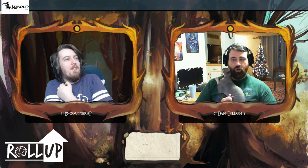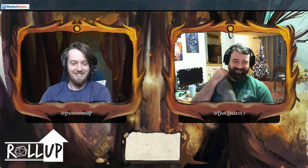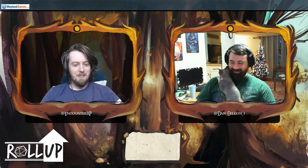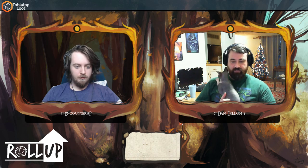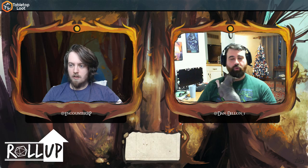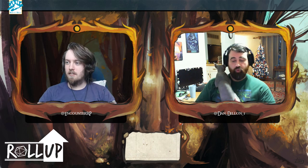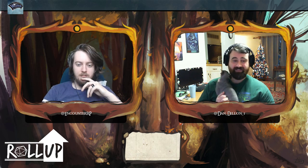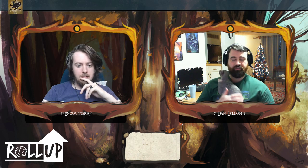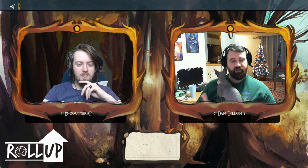We used that for a couple of campaigns back in third edition, and I found it not only created more balanced sets — because you really want that 18, but this one has a seven in there too, and people will go for that 18 — but it also created what I like from point buy, in that you're going to be able to play the character that you want to play. Nothing sucks more than having your heart set on a character concept but needing high scores in three different stats. Point buy and the basic way fifth edition works gets you there. You may not be the best at everything you want to do, but you're going to be competent. And that's really the bottom line — I want to feel like I'm contributing.